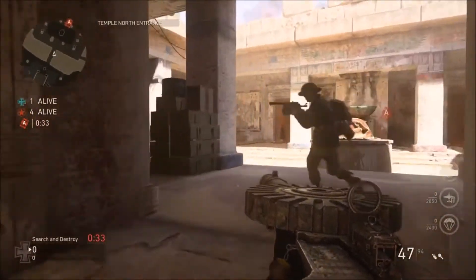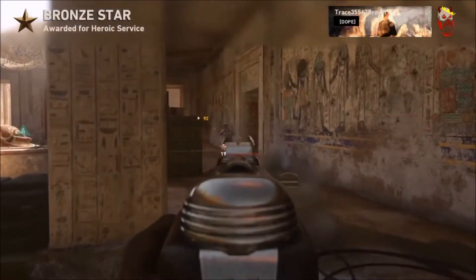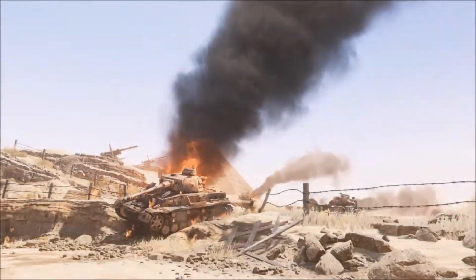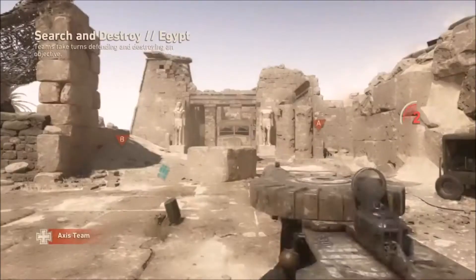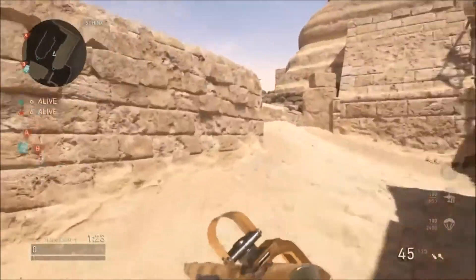The weapons include the KGM 21, ZK383, the Austen, the Bechowiec, the Błyskawica, the EMP 44, the MAS 38, the PTRS-41, the De Lisle, the Carcano, the sword, and what looks like the Ribeyrolles and the Shadow. I'll leave the link in the description below so you can look at it — they also have Wikipedia links to these weapons so you can see what they look like in real life.